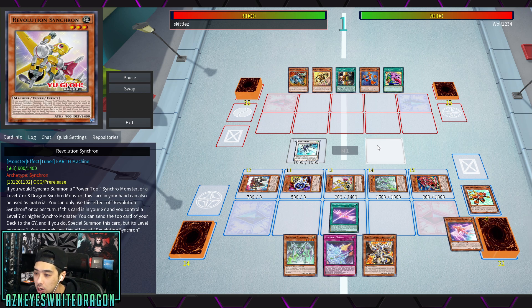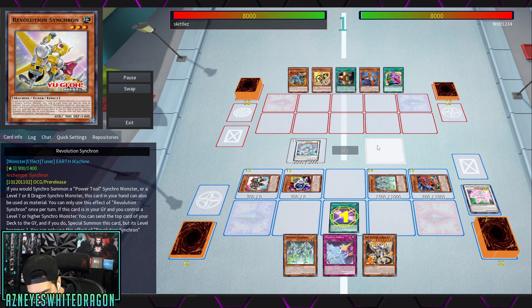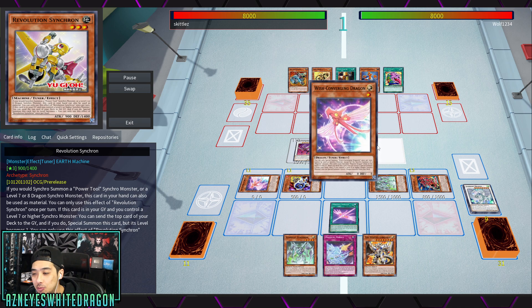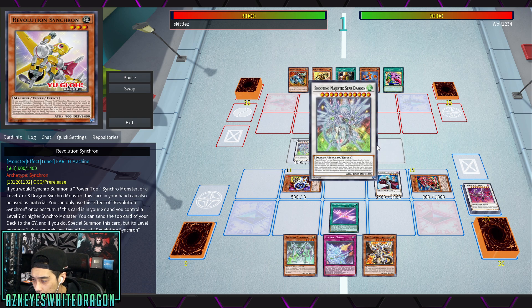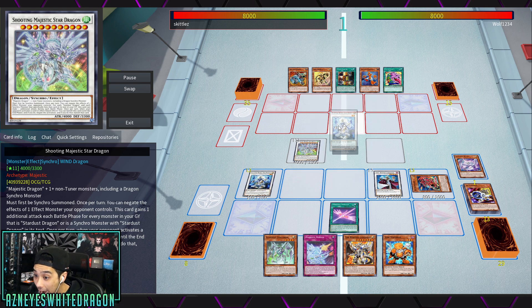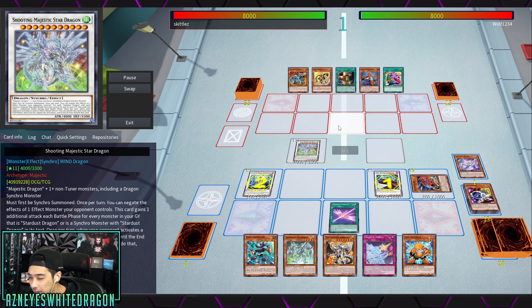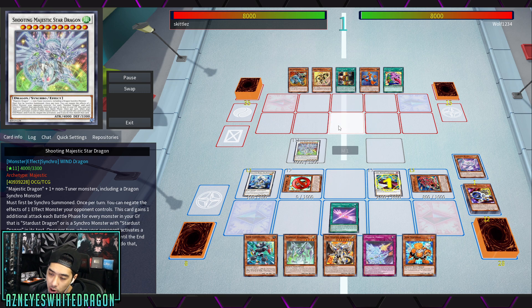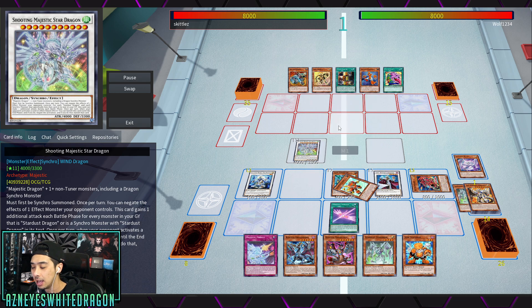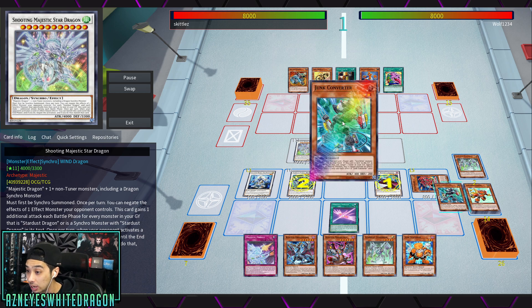It's pretty broken and overpowered. If you go turn one and your opponent has no hand traps, you can literally make your entire extra deck in that turn. This guy Skittles is going to be showing you the bread and butter combos. A lot of stuff is generic — make Librarian, draw a thousand cards, make your entire extra 15 cards within basically one turn.